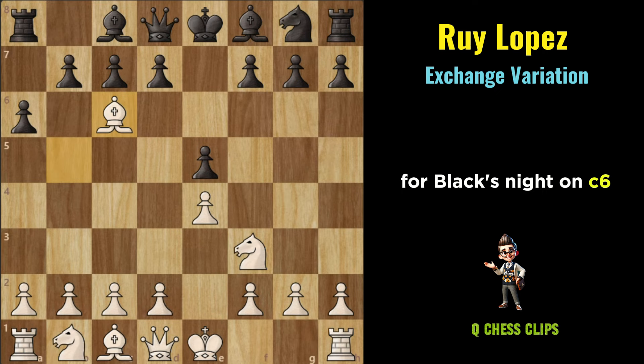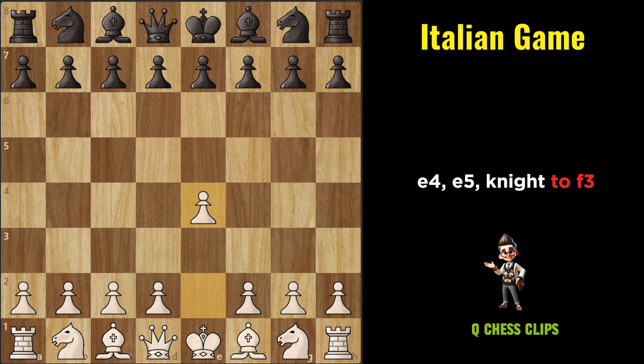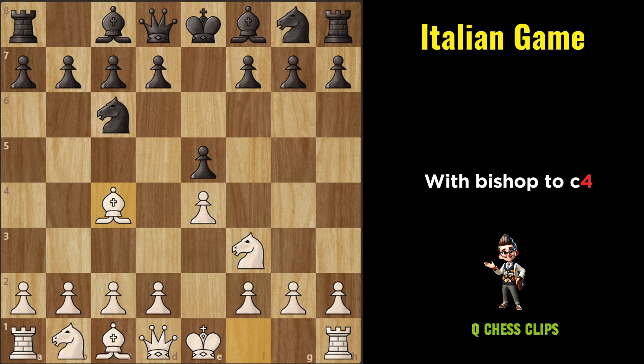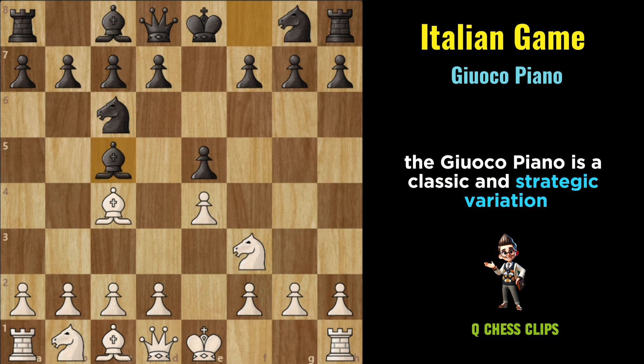The Italian Game is a classic and popular opening that arises after the moves E4, E5, Knight to F3, Knight to C6, Bishop to C4. With Bishop to C4, White develops the Bishop aiming to control the central squares and prepare for rapid kingside development. Let's discuss some popular variations of the Italian Game.